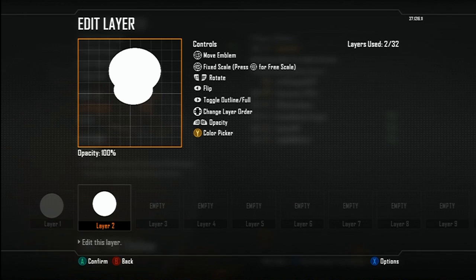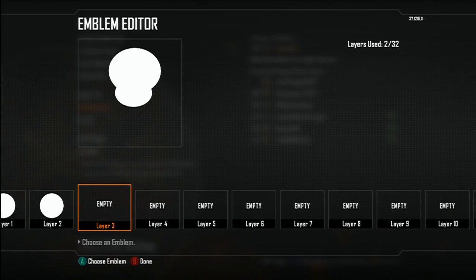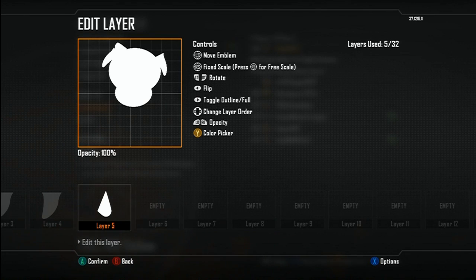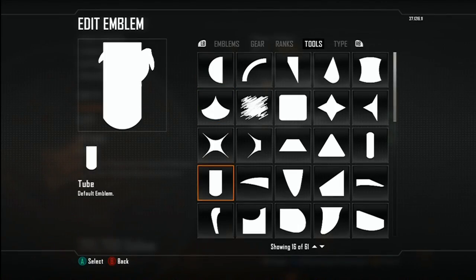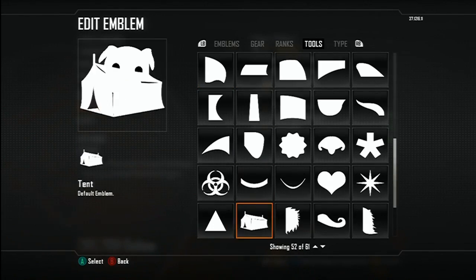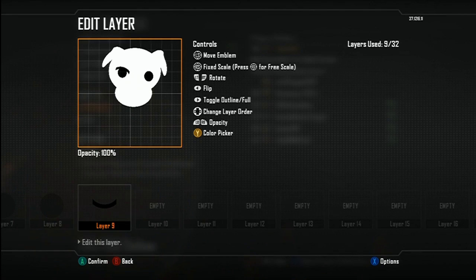Today I'm giving you guys a video game related emblem where I'm going to show you how to make KK Slider, aka Totokike, from Animal Crossing, in honor of the new Leaf 3DS game that came out about a month ago. I had the idea to make an Animal Crossing character, and I love it when I'm the first one to think of something when it comes to emblem tutorials — no one else really has one, at least not on YouTube.